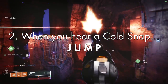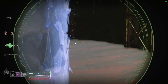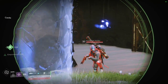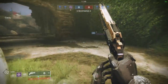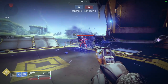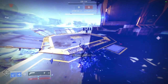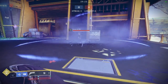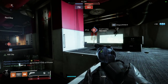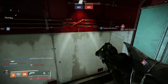Tip number two: when you hear a cold snap, jump. If you hear the audio cue of a cold snap in PvP and you see your screen start to highlight icy, you should be jumping and laterally moving. For those unaware, the cold snap grenade is thrown at the floor near an opponent and auto-tracks them — the tracking is very fast, so you only have a split second to jump and get away. If you are near a wall it will track you up the wall. The worst part is, if you or a teammate gets frozen, the cold snap will send an additional seeker out of the frozen target to someone who is not frozen, and if they get frozen, it sends out yet another seeker.